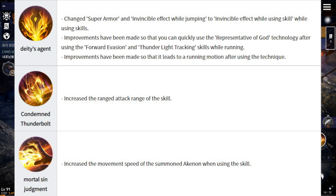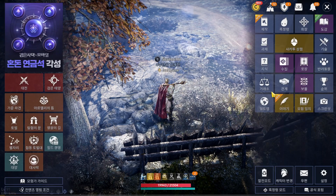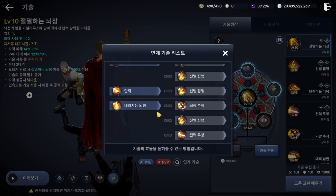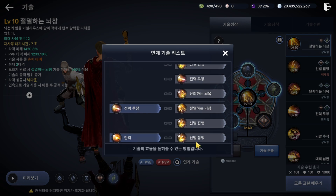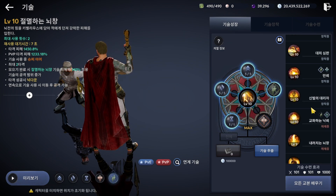Next one is more better — they changed the super armor on invisible. Now when using this skill it will change to invisible. You don't need to land or jump for it — when using the skill, it will turn to invisible. It's also easy to link to other skills. In the translation I don't want to make a mistake, so let's wait for the global version. You can check which skills are good to link with from the skill menu here.